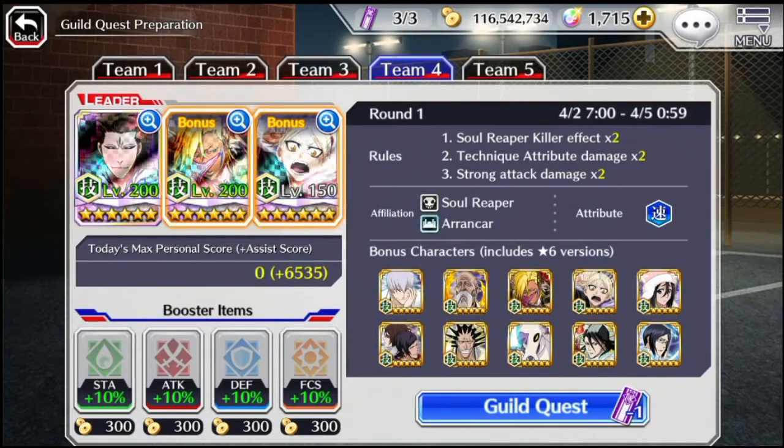Hey guys, A.S.M.G here. In today's video I want to show Flyzen in the guild quest, and the reason is because all the rules apply to him very nicely. We got the Soul Reaper Killer x2 effect, he does have that. Technique attribute is Technique and Strong Attack. He is an SP Frenzy character with 3 charge time, so he's not an absolute monster.